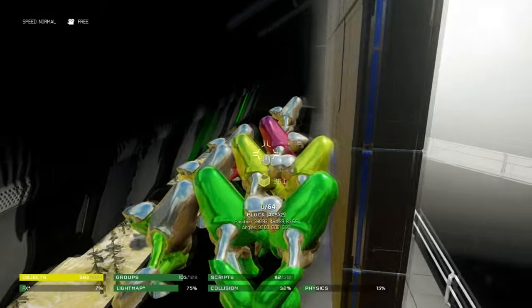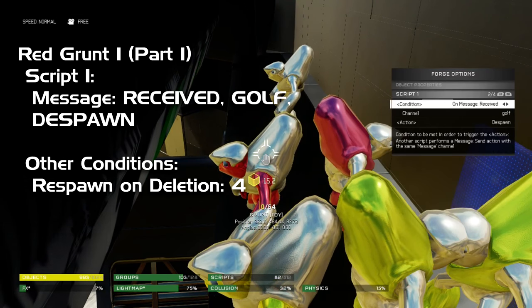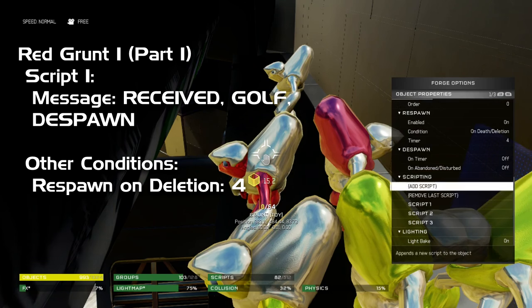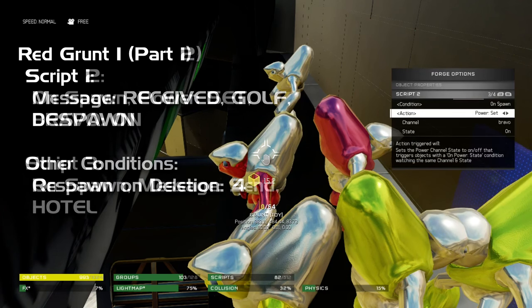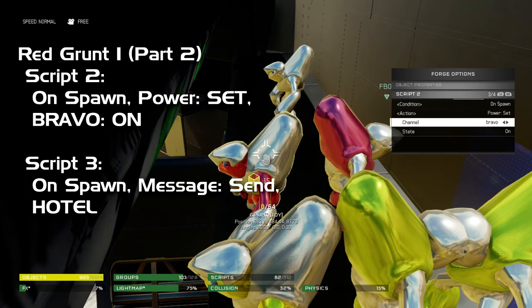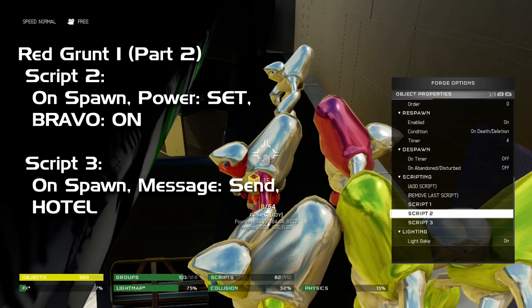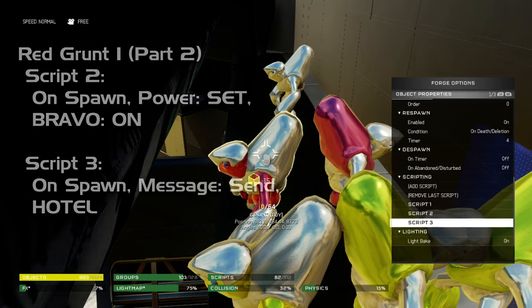Behind this wall you can see a bunch of little grunts acting as relay timers. The switch, as well as moving the Mongoose, sends a message to channel Golf. That first grunt — On Message Received Golf, it will despawn. Four seconds later it will respawn, due to the On Death Deletion respawn time set to four seconds. When it respawns it has a script On Spawn, Power Set Bravo On, which repositions the Mongoose back into the drop pod. So the Mongoose pulls back in four seconds after it comes out. The next script is also On Spawn, Message Send Hotel, which sends the relay further down the chain.